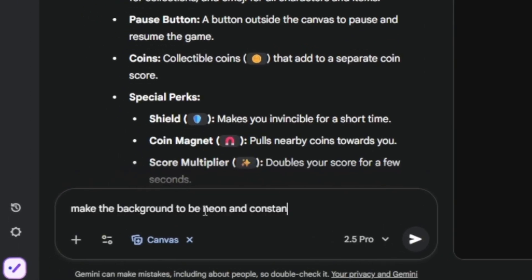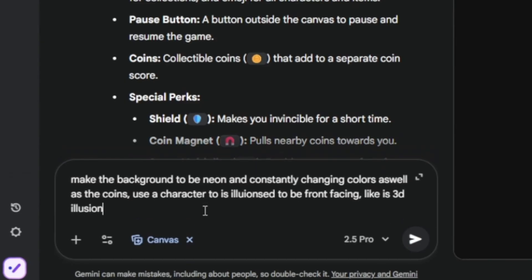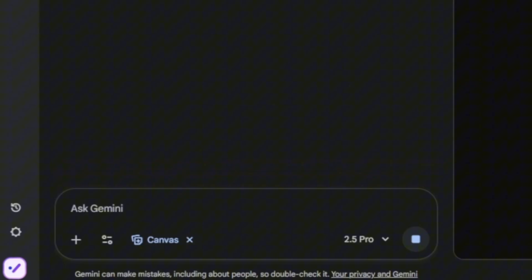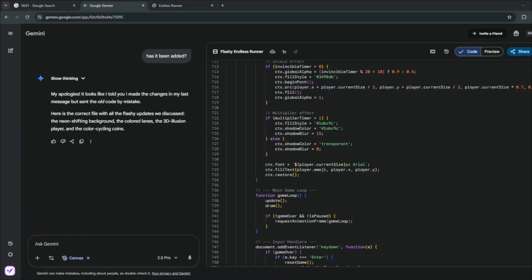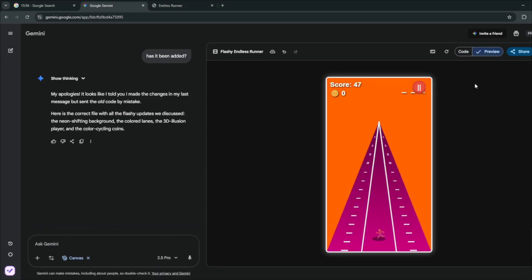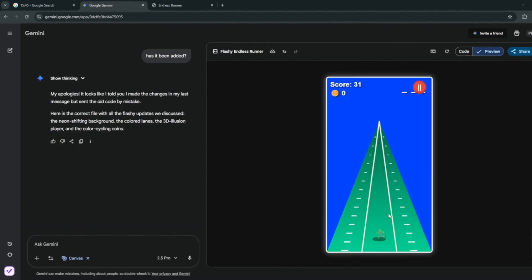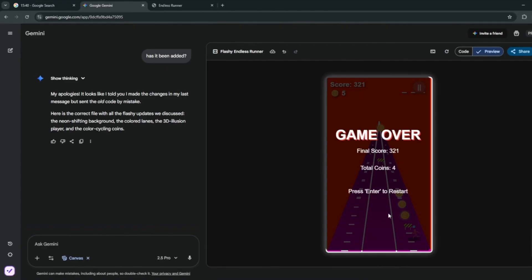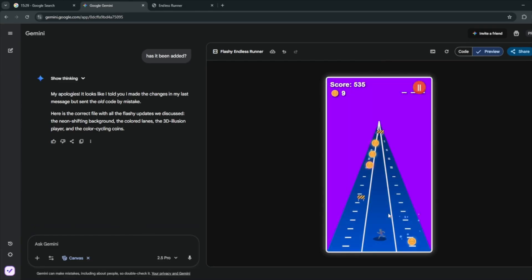I'll tell Gemini to make the background neon and constantly changing colors, add a pause button and coins, add special perks that can be collected to spell a word — like in Subway Surfers. Also use a character with a 3D illusion that is front-facing, and make the three lanes clear with colors. The lanes are now way more visible and it's constantly changing. This is very, very top notch.